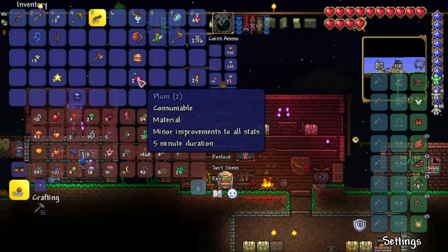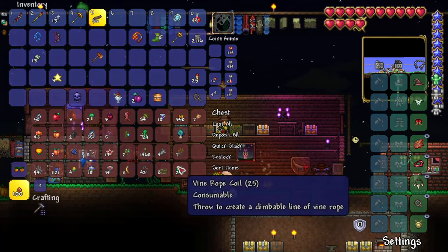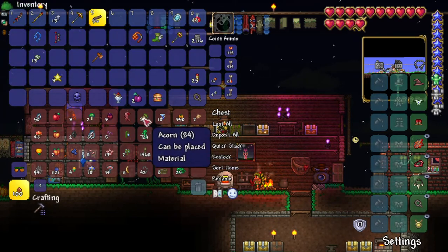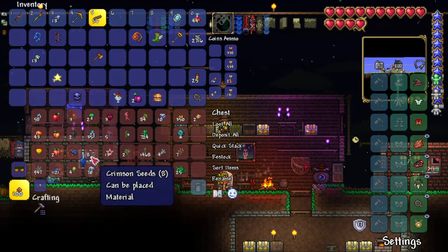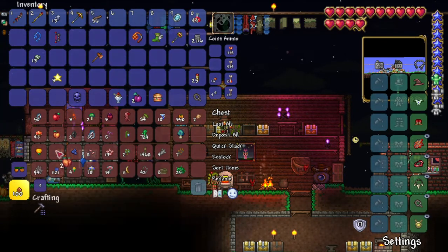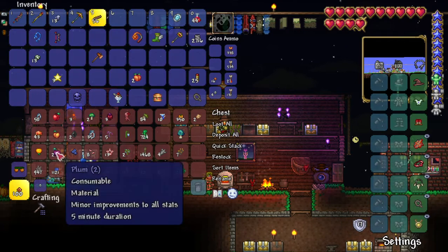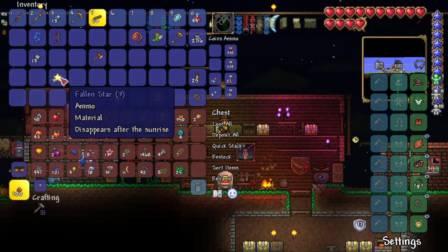Consumables — I think I need a separate chest for these, I already have three. Wine rope is consumable? How does that work? I don't know. They are materials and consumables, but not all — like fruits. So weird. Even stars are materials.